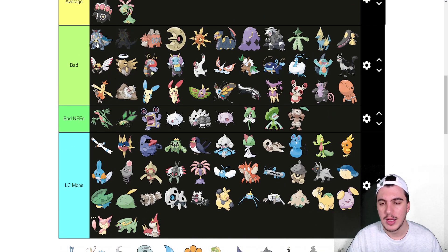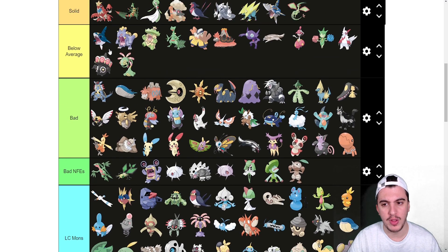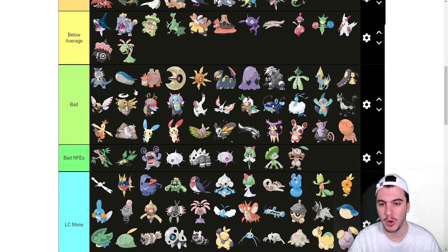Armaldo goes into the top of bad. It has good coverage and access to Rocks, which is nice and lets it do a good amount of things. The issue is its Bug/Rock typing — if it was something like Fighting/Rock that'd be a lot better, but Bug/Rock is really bad.